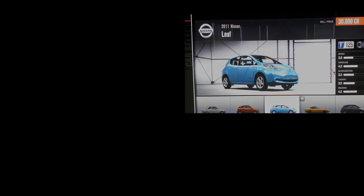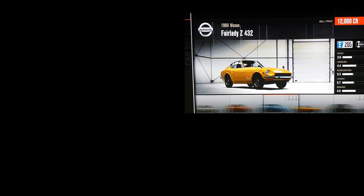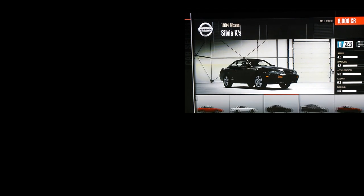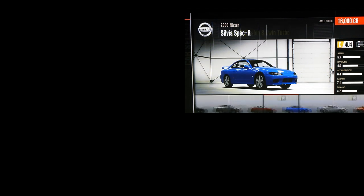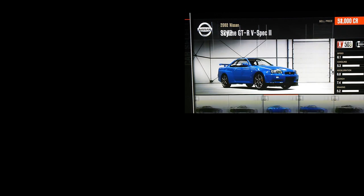Now we get to the Nissan dealership. The Nissan dealership includes some Silvias and the Datsuns, but as you go further down it does include the Nissan Skylines, which can be a bit tricky for B500 class because of their weight and horsepower, and probably fit the A600 better.